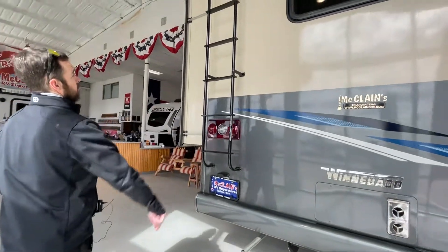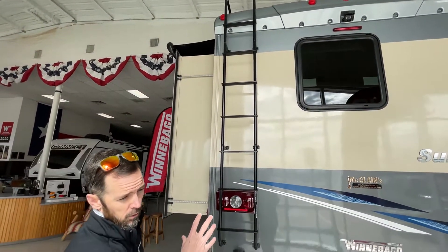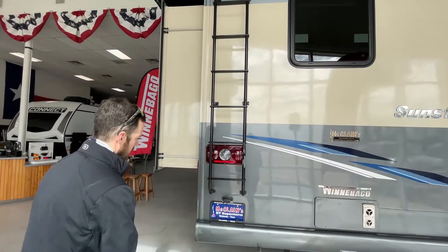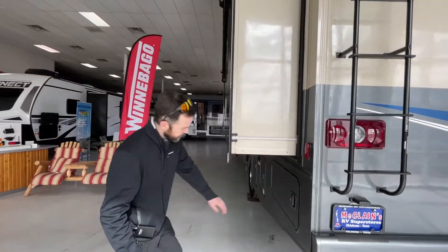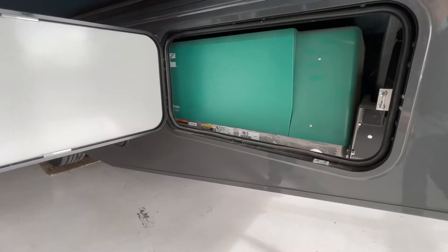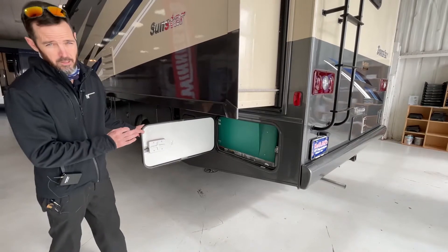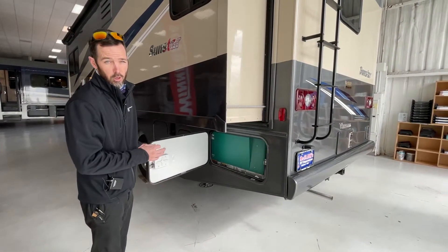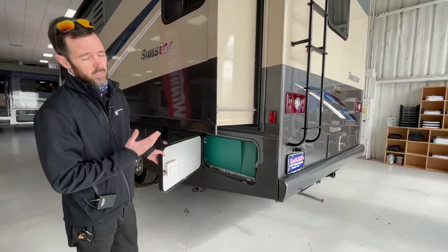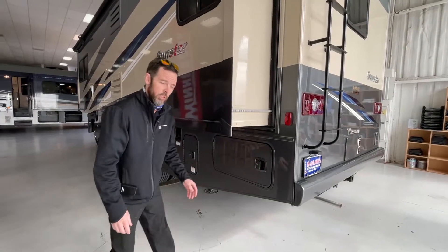It does have a roof access ladder. This particular unit will have a fiberglass roof — when it comes to motorhomes, fiberglass is the way to go; it's going to give you the most durability. Moving around to the side, this is going to be your Cummins Onan generator. What's really nice about this unit, being 30 feet, is it is a 50-amp unit, so you are going to have two ACs. When you're cooling off 30 feet with two ACs, it's going to get cold in there. Down here in Texas, you can never have too much AC.